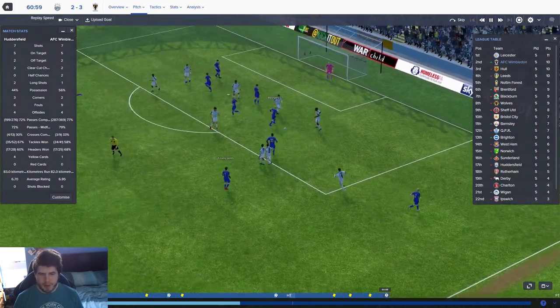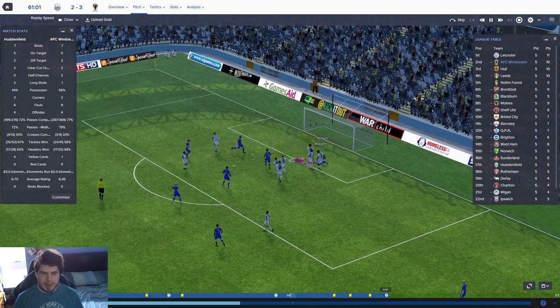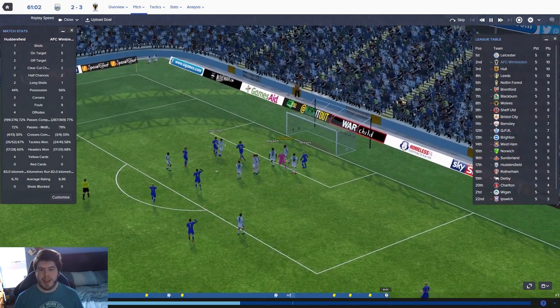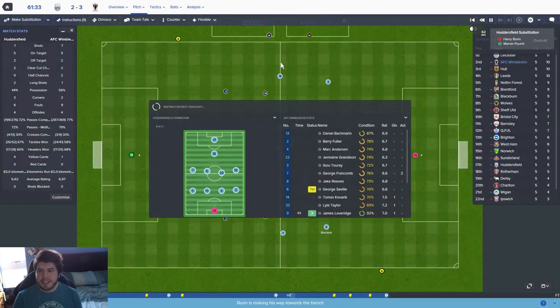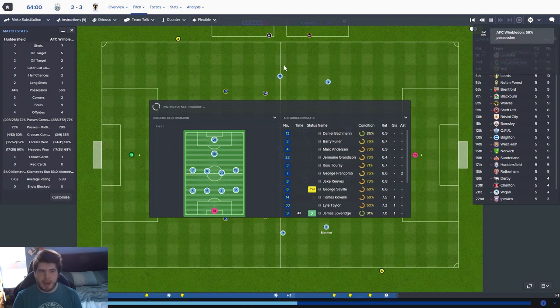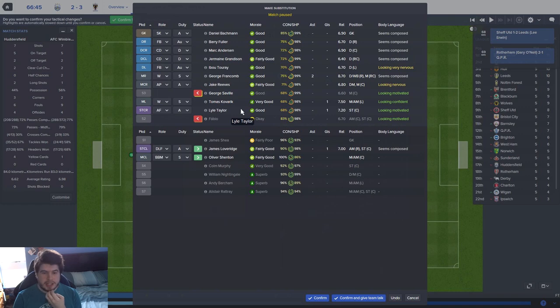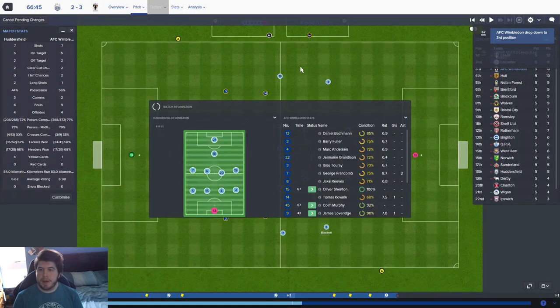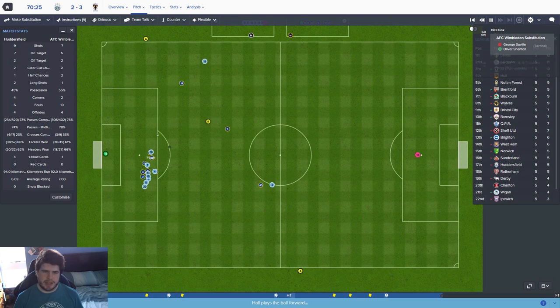Incredible - this would send us back up to second. Leicester City are doing a bloody good job so far but this was just pure luck the way it ricocheted around. Loveridge just has a chance to put that into an empty net for three two to Wimbledon. Lots of goals being scored by us this year. Defensively we're always going to take a hit, but going forward we look very very solid. George Saville is probably going to have to come off for Oliver Shenton.